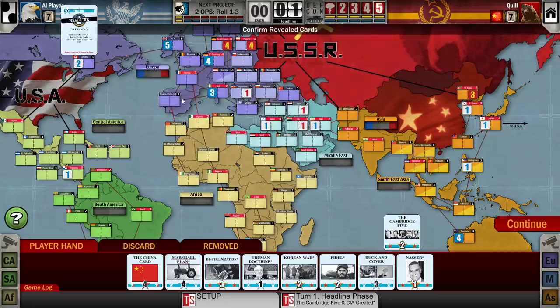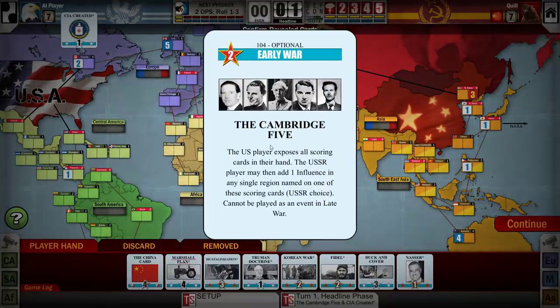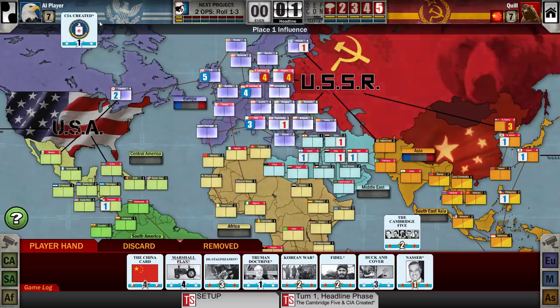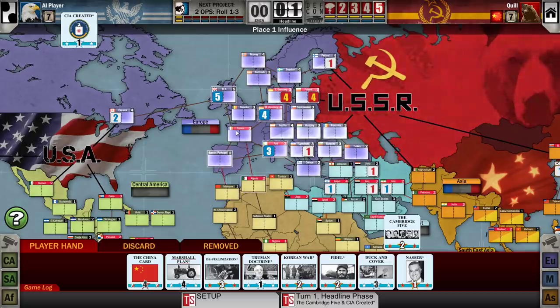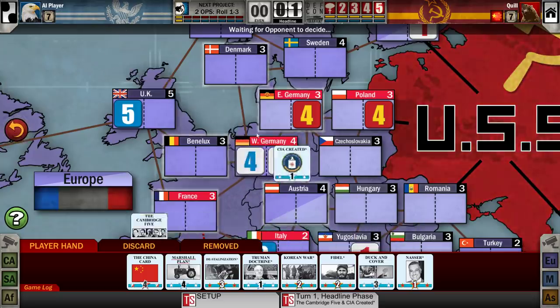CIA Created — interesting. So with CIA Created, I have to reveal my hand to the Americans and then he gets to do an op. With Cambridge Five, he has to reveal scoring cards only. So he has the European scoring card in his hand, and he's going to be forced to play it this turn. Now I can place one influence anywhere in Europe. I could place it in West Germany, which would break his control over West Germany. Normally it costs basically two points to break control, but with this it just puts one directly — a cheap way to break it. I'm going to go ahead and do that.